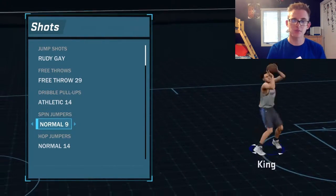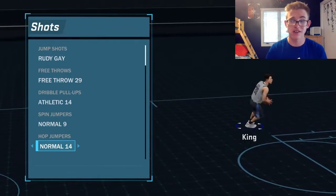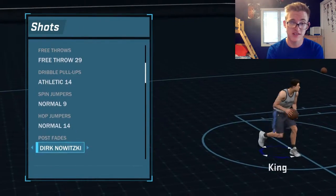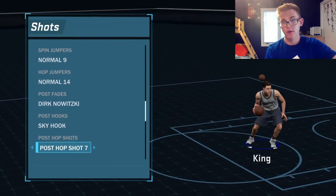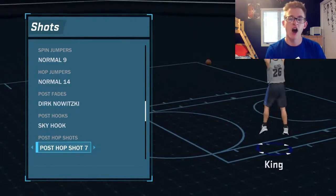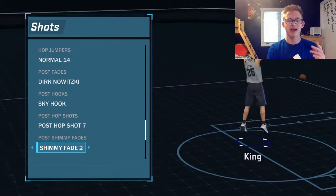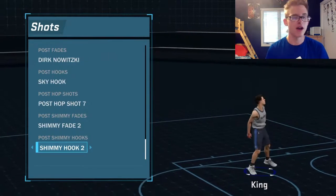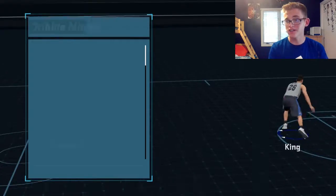Spin jumpers we got Spin 9. A lot of these I don't use but some come in handy. The hop step is Normal 14 — you get a ton of space on that, very helpful. Post fades we got Dirk. Sky hooks we got Scott, post hooks, hop shot we got 7. For post shimmy fades we got Shimmy Fade 2, and for post shimmy hooks we got Shimmy Hook 2.